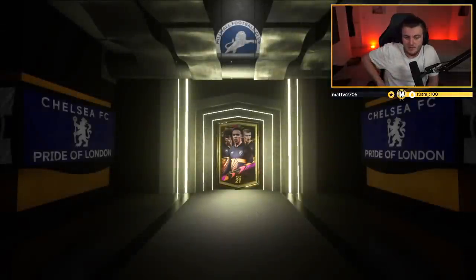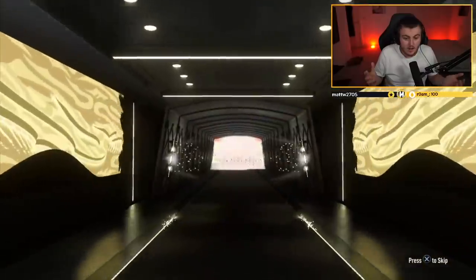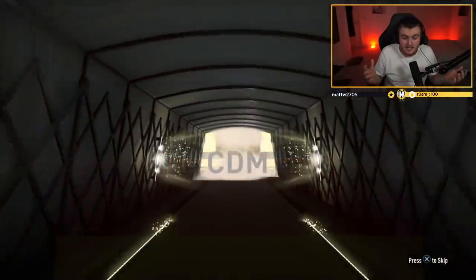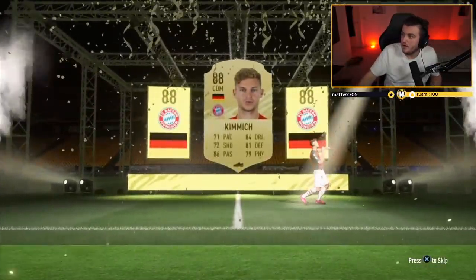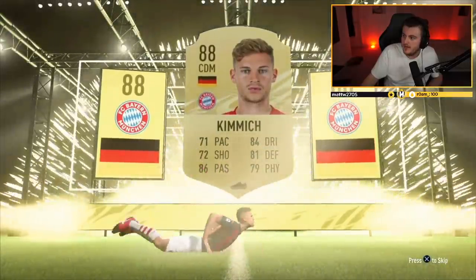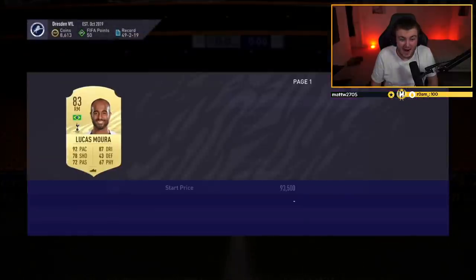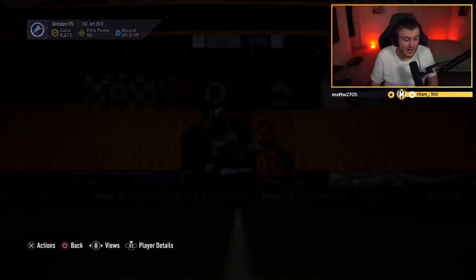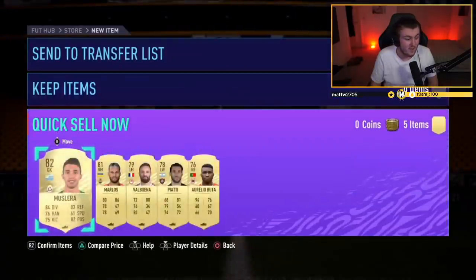Two 50k packs now. First one's a walkout — come on! German again, CDM — Joshua Kimmich! That's like a 40-50k player right there. I actually don't know how much Kimmich is going for. He is about 60,000 coins. What a start for the two 50k packs. Lucas as well in the same pack — oh my god, Matt, what is your pack luck?!